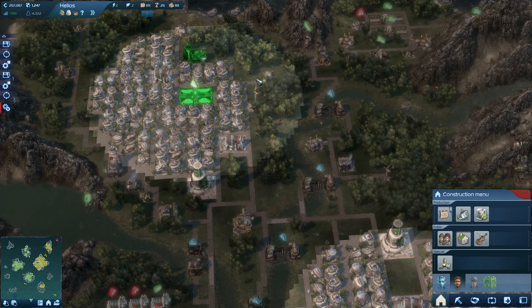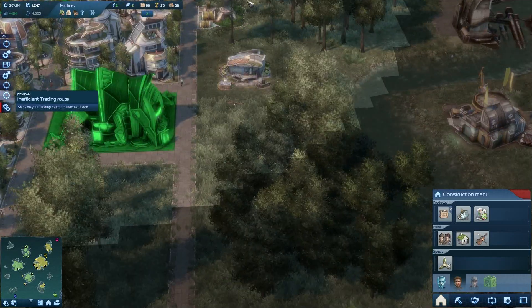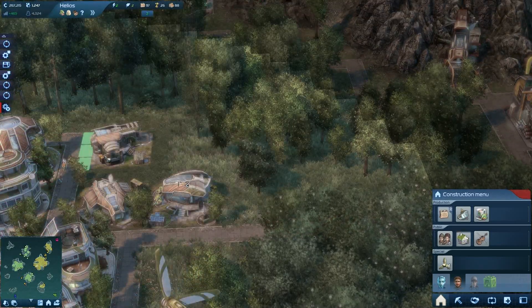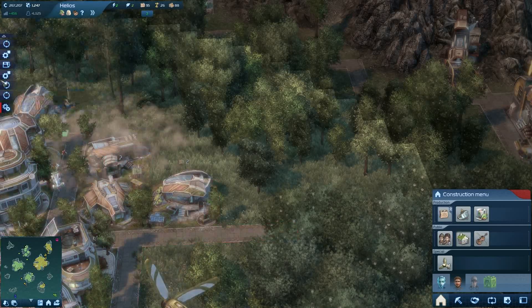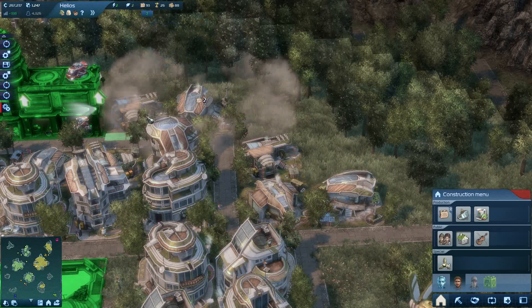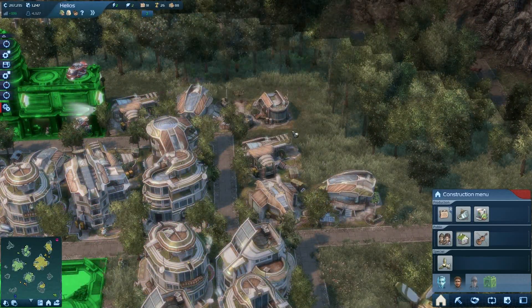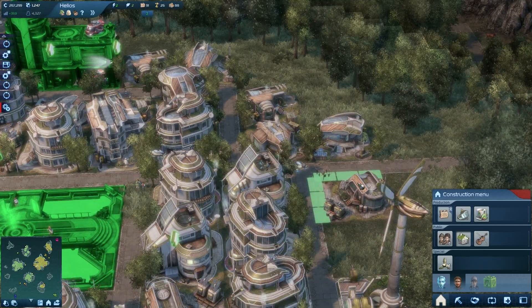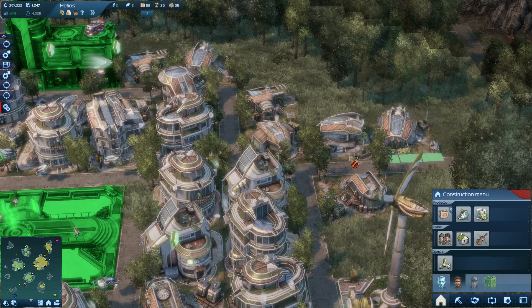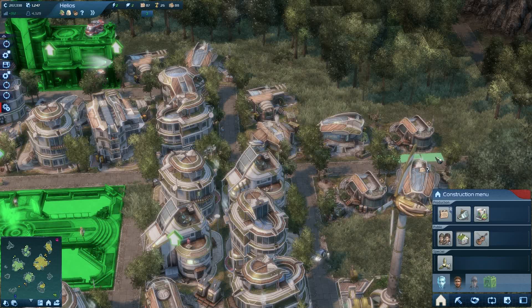Let's try to put a couple of eco-worker buildings. Each time you place one, you can see how much materials it takes to build it.